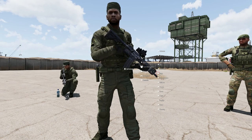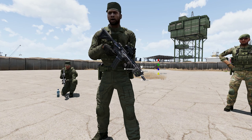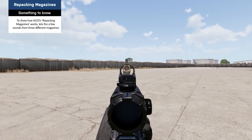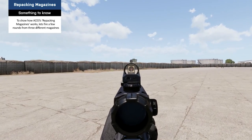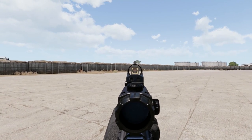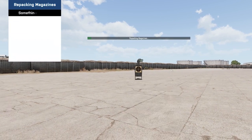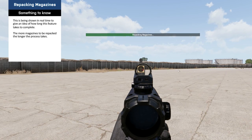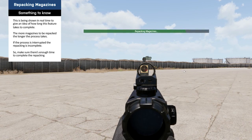Under the Gestures category, there's a whole range of gestures — once chosen, your character will act out that gesture. There's also Team Management, which allows you to join various teams or become a leader of your current team. Finally, Repack Magazines: ACE adds magazine repacking functionality, allowing players to consolidate two or more half-filled magazines of the same type into fewer filled magazines. The time it takes to repack depends on the amount of bullets that require repacking.